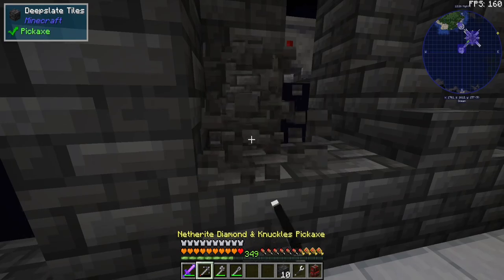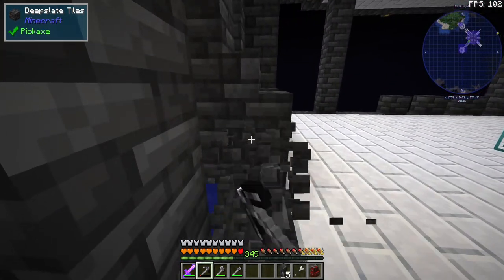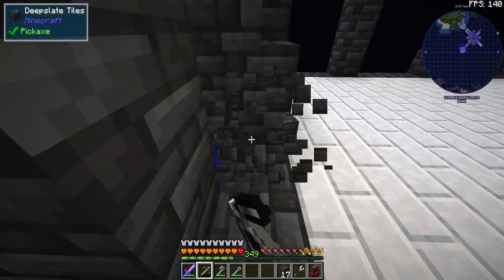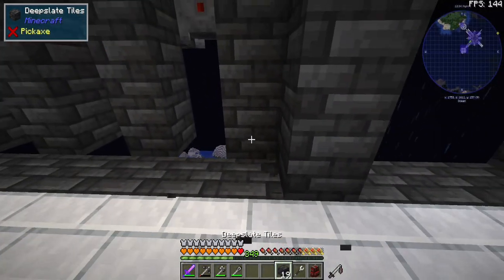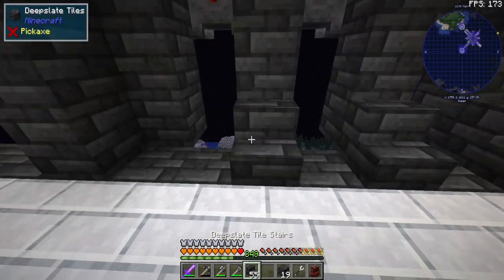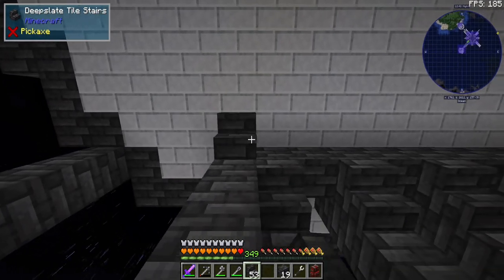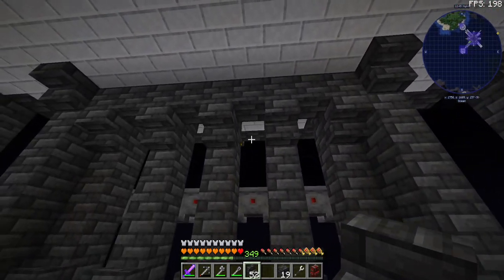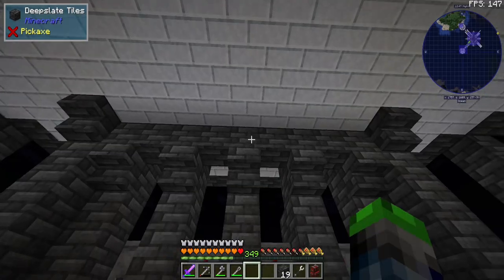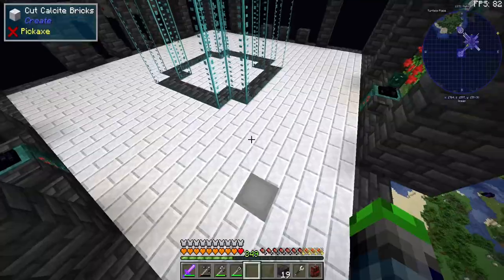I don't like that — it's not even now. We're probably going to do a block on top and then just have the stairs on the bottom, because there are deepslate tiles down here so it won't look super crazy. I'm liking that — we'll put these here, give a little bit of structure. That still looks a little wonky, but that's okay.